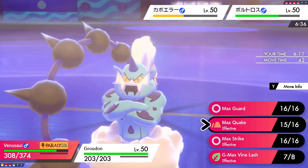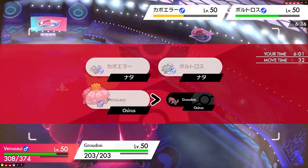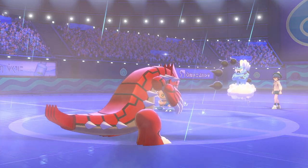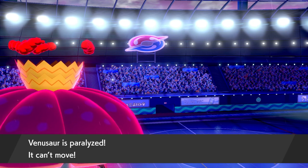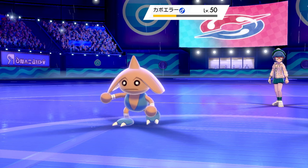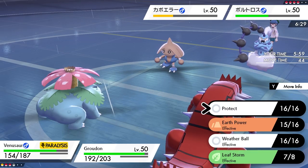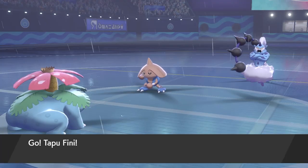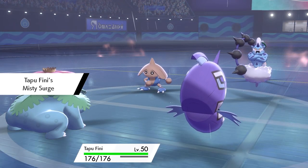With sun up, Thundurus isn't posing too many issues right now — got to watch for Weather Ball, but with sun up it's fine. The opponent could switch Kyogre in for Hitmontop and use Weather Ball with Thundurus. I opt for Sword's Dance to punish them if they don't go for Fake Out into Groudon. We see Rain Dance from Thundurus and just Fake Out — a really passive turn. Groudon flinches, and Venusaur is fully paralyzed, which is frustrating when you want to make use of those Gigantamax turns.